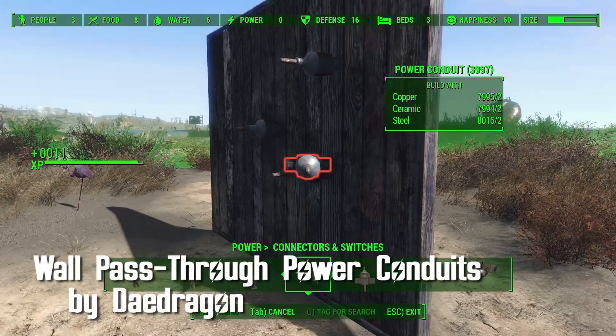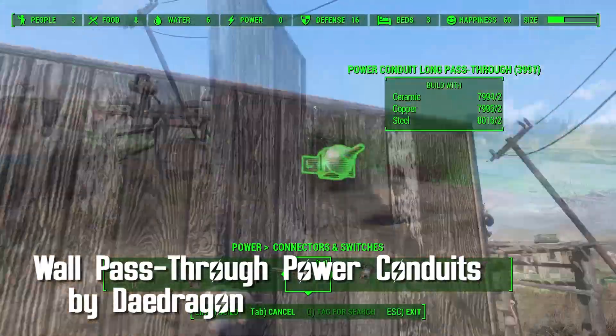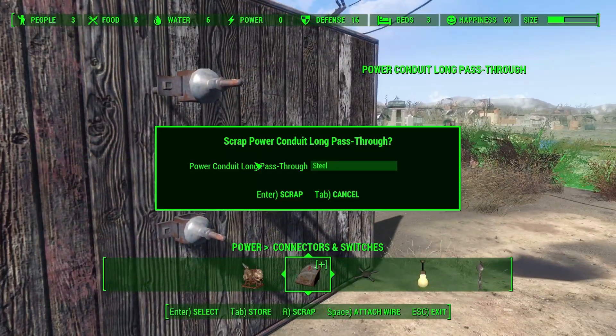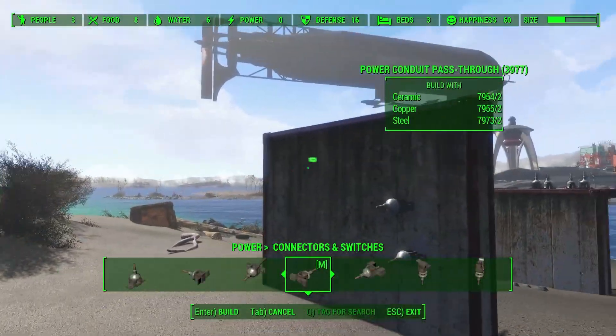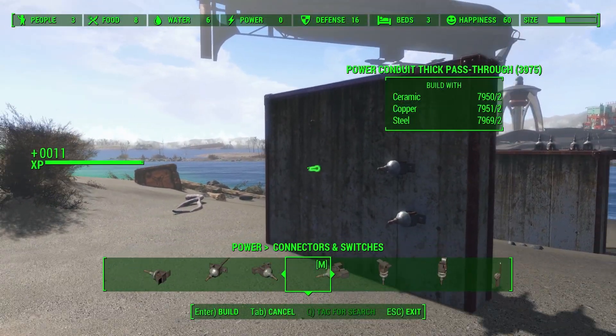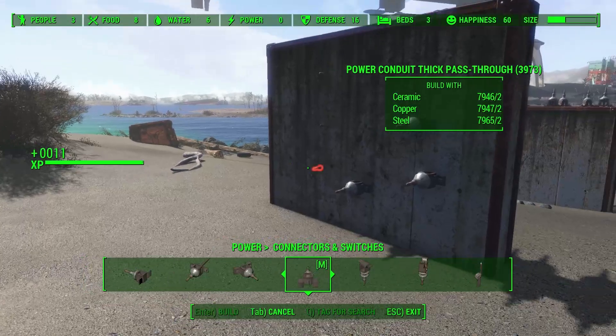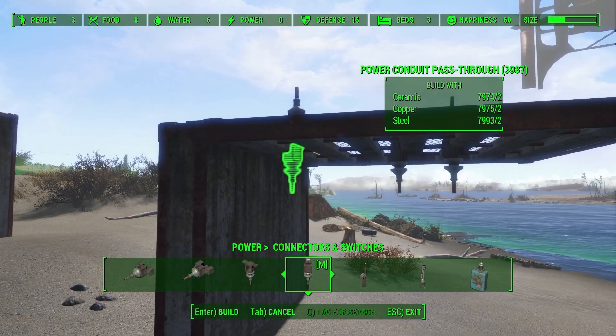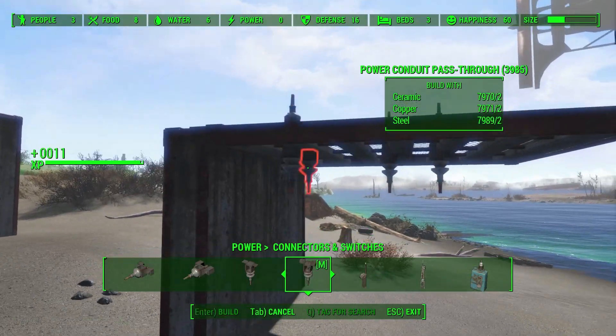Wall Pass Through Power Conduits by DayDragon. This allows you to snap a power conduit onto another so a current can go through a wall. As you can see here, they have versions that go vertically and horizontally. Horizontal has three different lengths, and vertical has only one. A really cool, simple mod that gets rid of a problem I didn't realize I had.